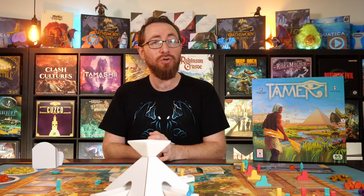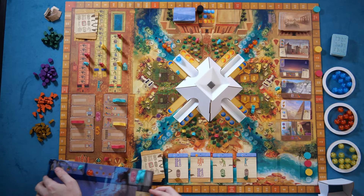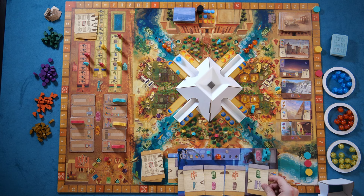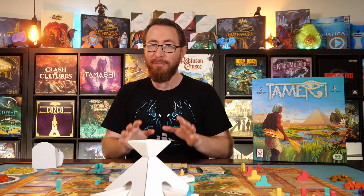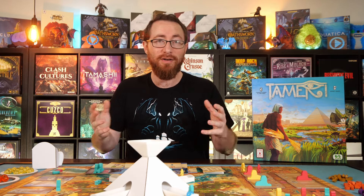Practically speaking, your turn is going to consist of playing a card down onto your personal player board and taking one or possibly multiple actions on that card. You resolve your actions, then everyone takes their turn, and you play another card. These four cards that you play and the actions you take determine the full season of play. You do that three times, and that's the full game, but there's a lot more going on and a lot of ways to get extra actions.